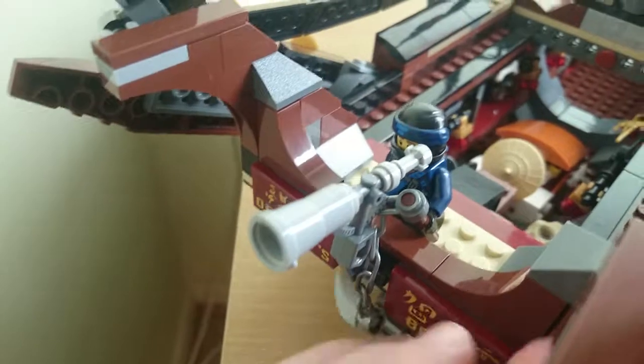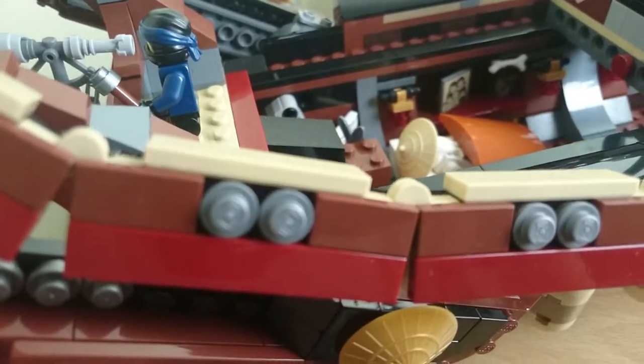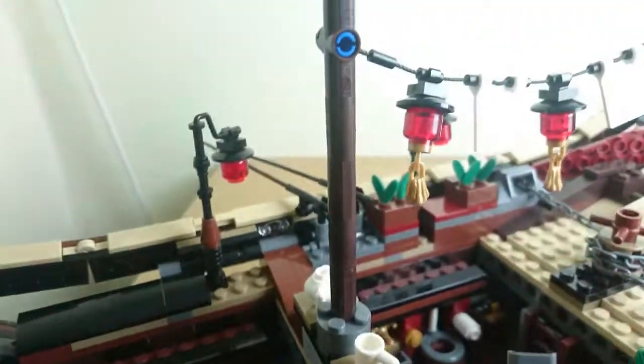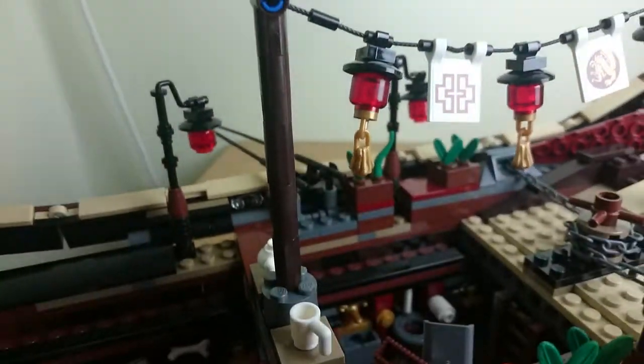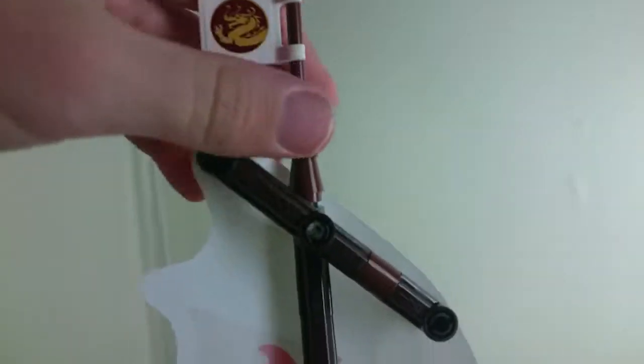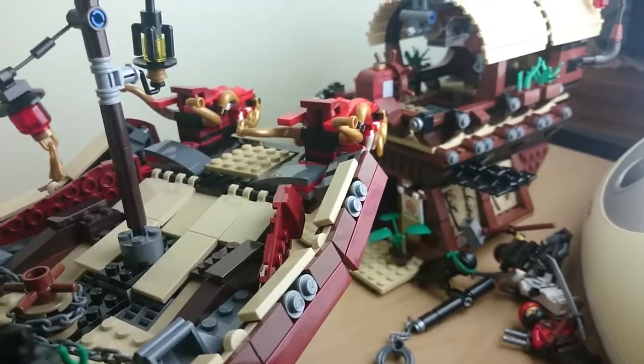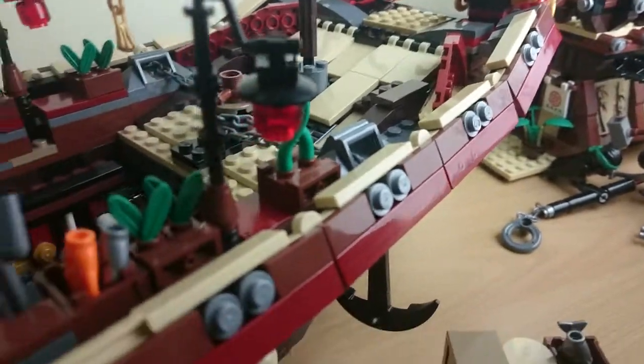If you go around here, there's the telescope with Jay. This is the ugly side — it shows all the Technic on the back of the sails, and that one shows Technic as well. I'm going to put this back together and show you the box.